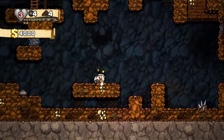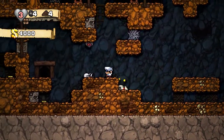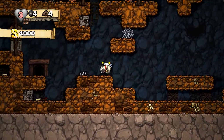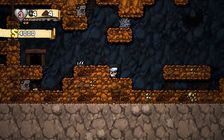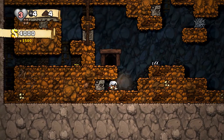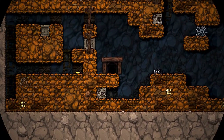It mostly uses the in-game sprites from Anodyne, but there are some things that Kiri had to create, like this sort of crawling animation. Young never does that in the game, so Kiri had to figure out how to do that. And it came out pretty well.